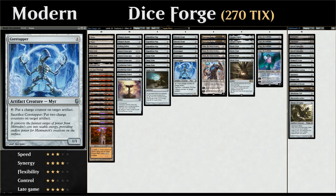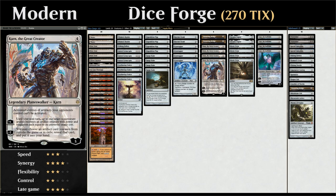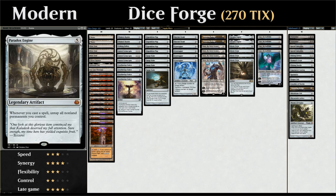We have the full playset of Core Tappers, which translate charge counters into a ton of mana. Two copies of Ensnaring Bridge in the main deck and one in the sideboard help us against creature decks since we don't have much removal. The full playset of Karn the Great Creator is a great toolbox card, letting us search up artifact silver bullet hate cards for specific matchups and acting as a win condition by grabbing Walking Ballista. The full playset of Mystic Forge is our main card draw engine, letting us cast most of our deck with a few mana-generating artifacts in play, and combined with two copies of Paradox Engine we can untap Mystic Forge over and over.